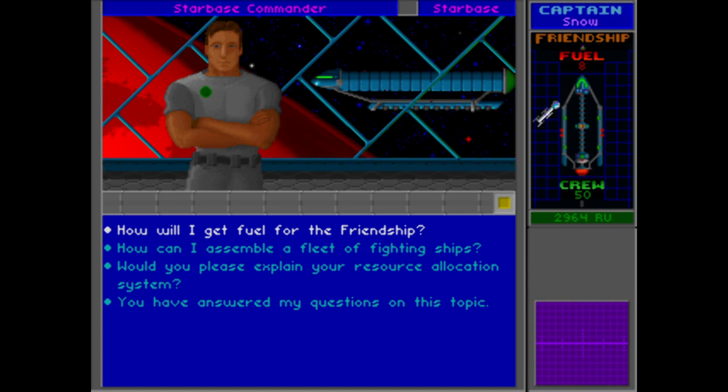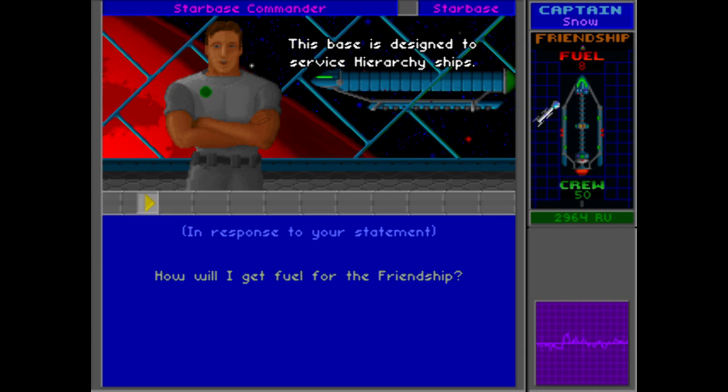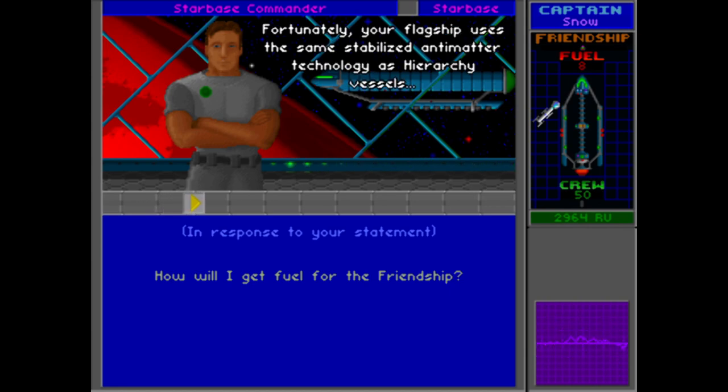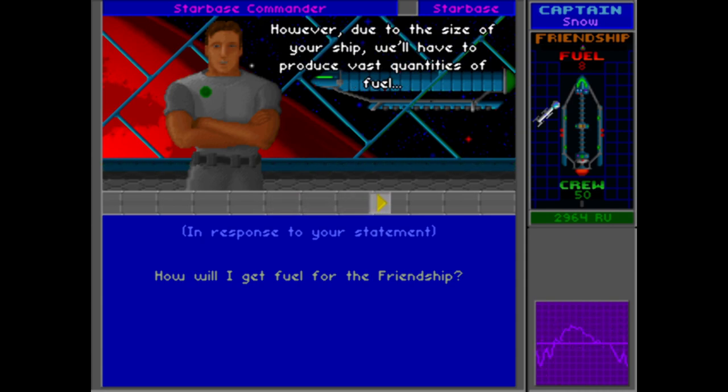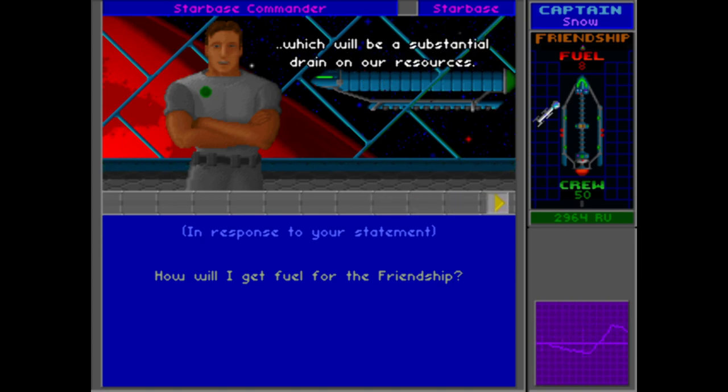We can ask how we're going to get fuel. This base is designed to service hierarchy ships. Fortunately, your flagship uses the same stabilized antimatter technology as hierarchy vessels and will be able to synthesize what you need. However, due to the size of your ship, we'll have to produce vast quantities of fuel, which will be a substantial drain on our resources. So basically, we can buy fuel from the starbase.